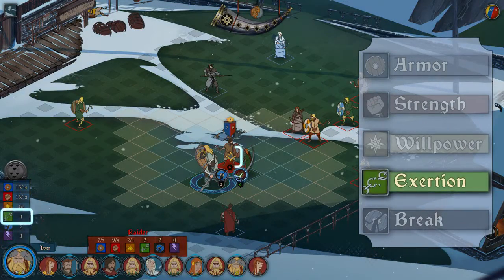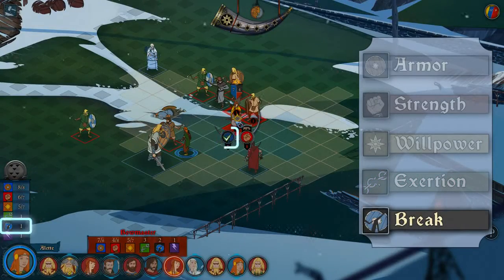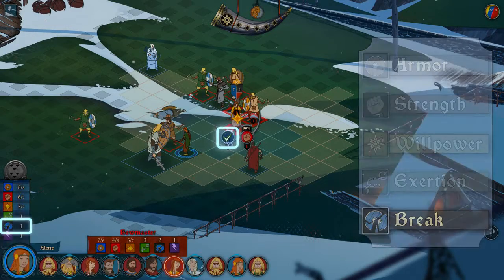Exertion is the amount of willpower you can use on any given action. Break is the amount of direct damage you can naturally do to an enemy's armor.